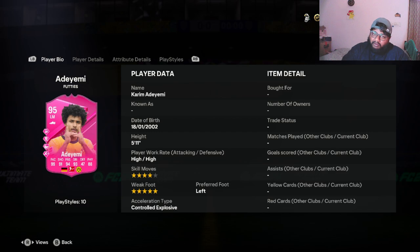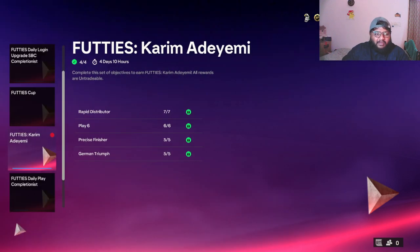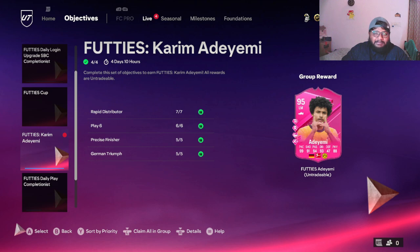He has five-star weak foot — so left and right foot are both five star. He has high attacking and high defensive work rate, and four-star skill moves. I'm very excited about this card and the very first Footies objective overall. We have a bunch of player reviews coming to the channel — for Footies we are going all out and will be reviewing the majority of players released.